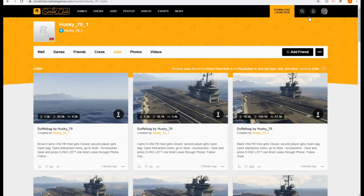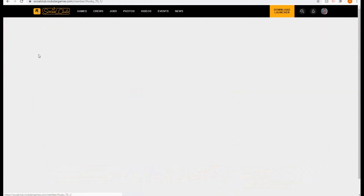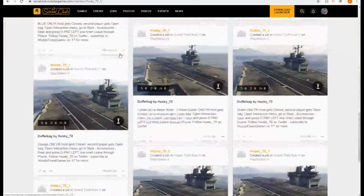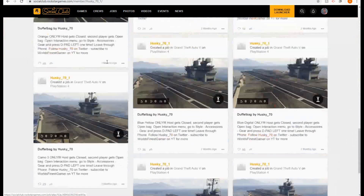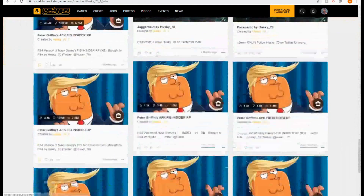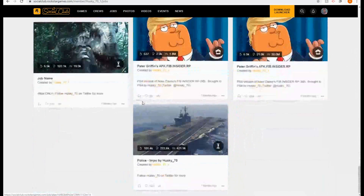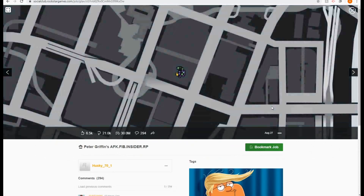As you can see, if you do it right you should be logged in — you can see my account, 'Husky underscore 70 underscore one.' That's what should pop up. You want to go to Jobs. If you load into the wall view, it doesn't show far enough, so switch to Jobs, scroll all the way down, and bookmark any of these — for example, 'Peter Griffin AFK FIB Insiders.' I'll just bookmark that one.